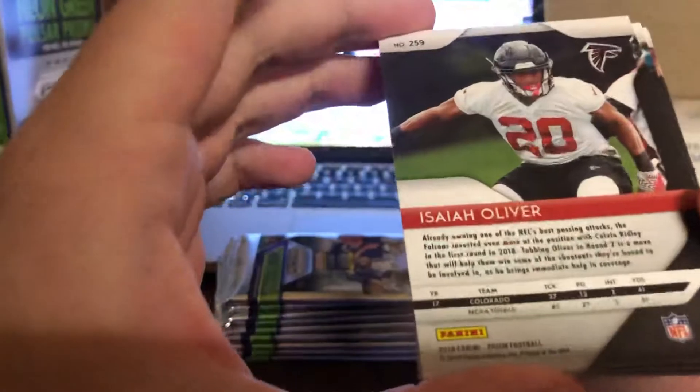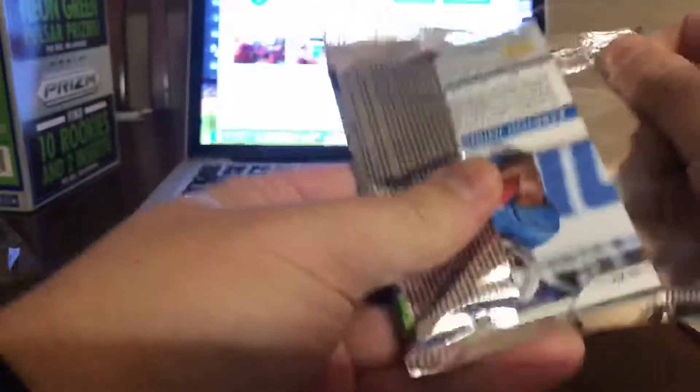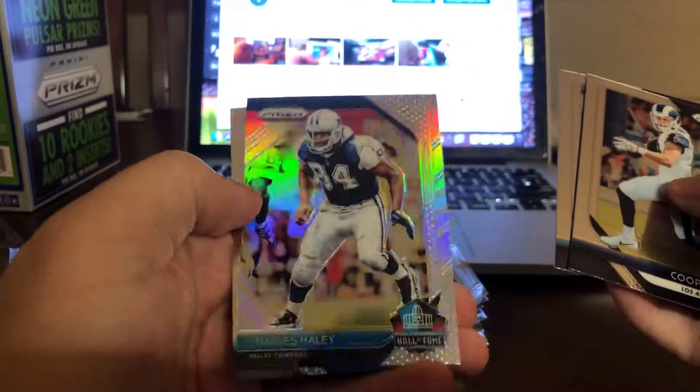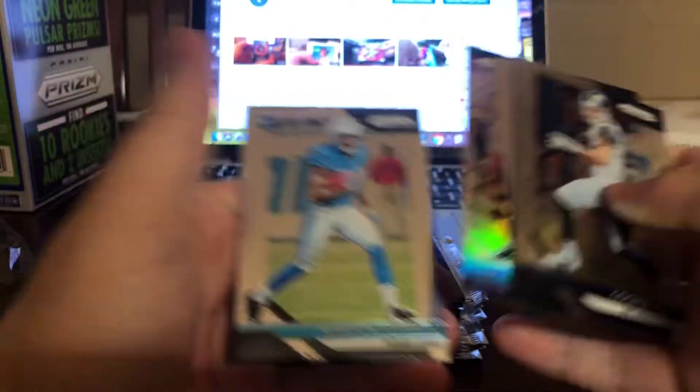Isaiah Oliver — sounds familiar. Where does he play? Colorado? Just kidding. Next pack: Karyon Johnson rookie on the back, Cooper Cup, Amir Abdullah, Hall of Fame Charles Haley silver prism, and another Karyon Johnson rookie. I think he has a good future ahead of him.